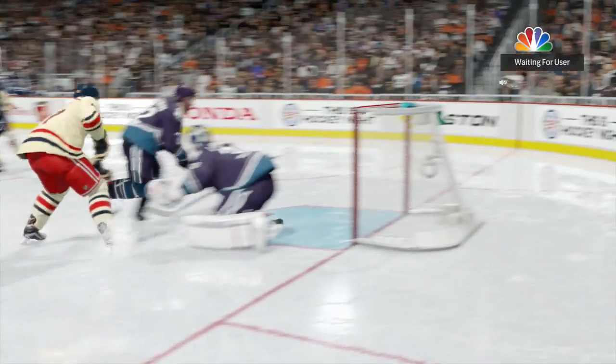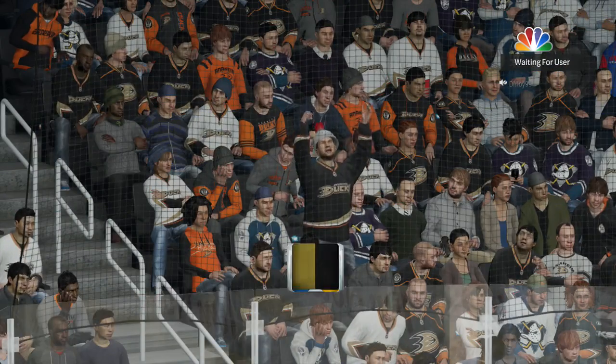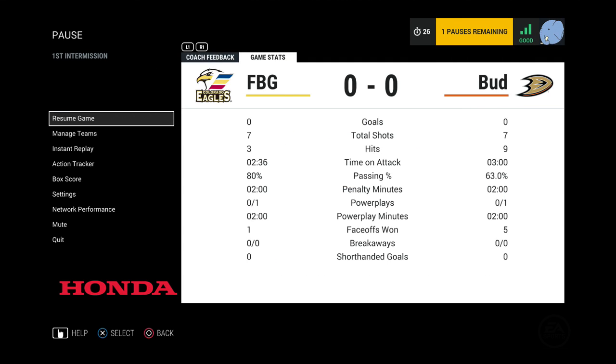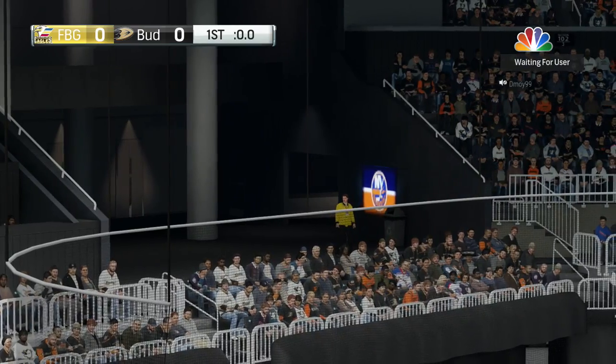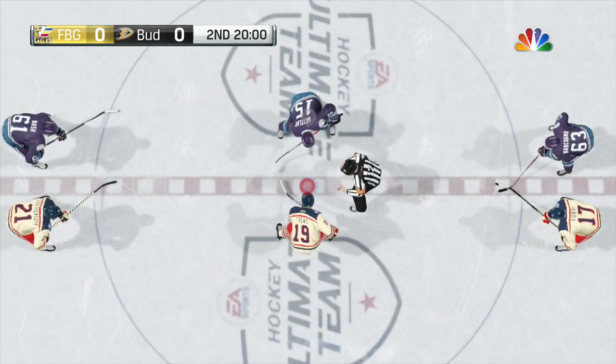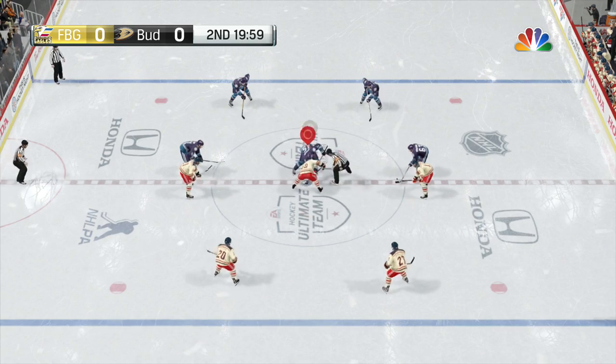That's two times Yari Curry's been bodied just so easily. I don't know — I think we might sell him and bring in a better first line option. Or maybe we can get a better second line left wing, that's what we really need. Maybe Lindros — I've heard Lindros is amazing. You guys let me know what you think. I feel like there could be some good options that we bring in.